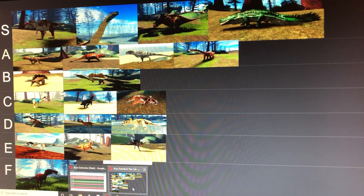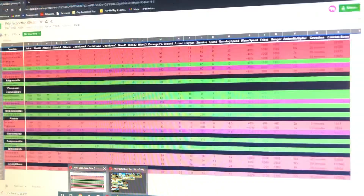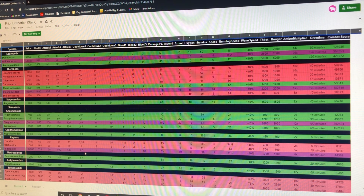Next we have the Sauroposeidon, which is probably the best herbivore build to play as, but it's the longest to grow. Most Sauroposeidon players don't even make it to adult because it takes so long and a lot of people like to kill them — since once they're fully grown they're basically unkillable. Stats: 2400 health, 150 base damage, 0 bleed, 15 armor, 20 stamina, and 12 maximum run speed.